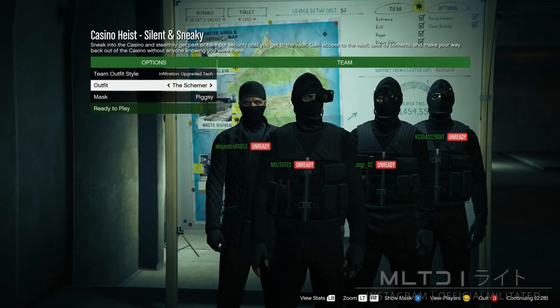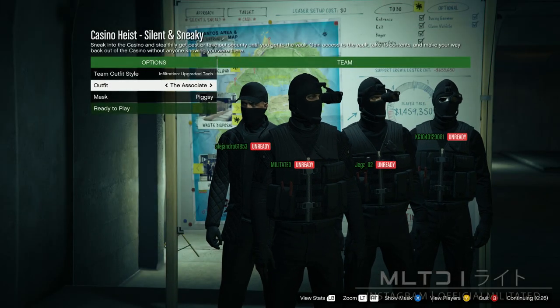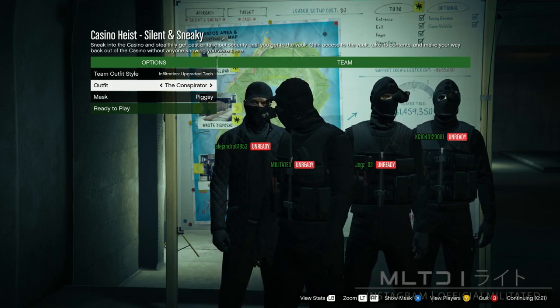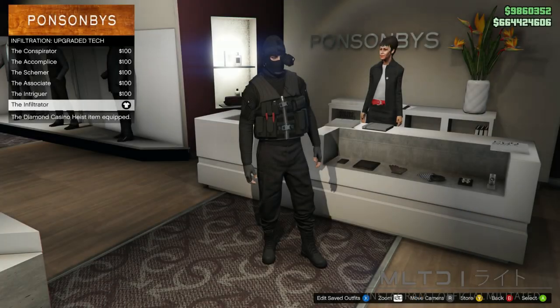If these outfits are locked for you, then all you need to do is complete the new heist finale on the silent and sneaky approach. You'll be wearing these outfits during the finale and then you'll be able to purchase them at a clothing store after you complete that heist.